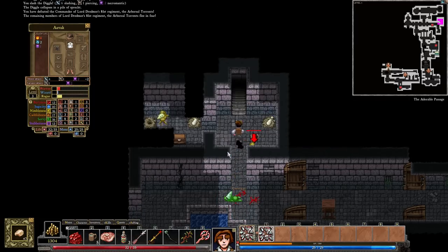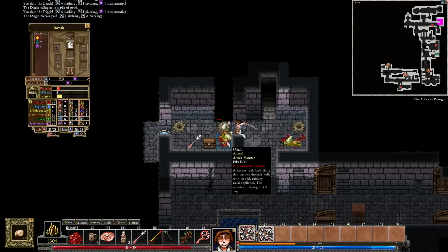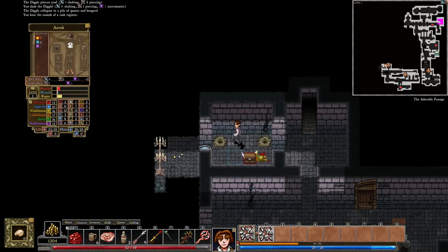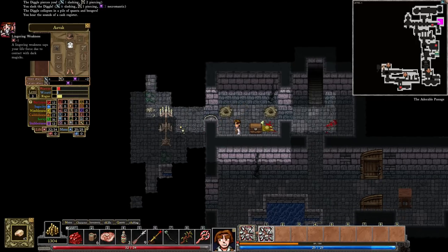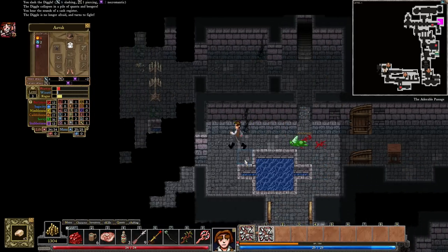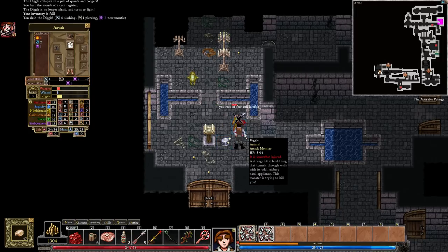I'm going to have to murder more children — turn them into omelets. Not sure my conscience can take this sort of abuse. You're also locked. There is a fountain, however, and I shall drink from it. The water tastes foul. You feel sick. Lingering weakness — I believe my health regen is down. Well, I didn't have any health regen anyway, so fine. Another Helm of Threepod — I'm collecting them at the moment, it seems.